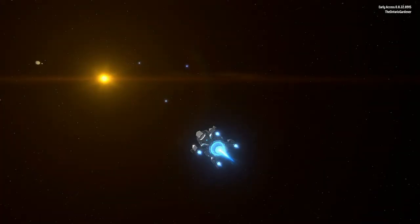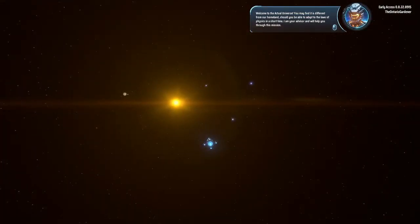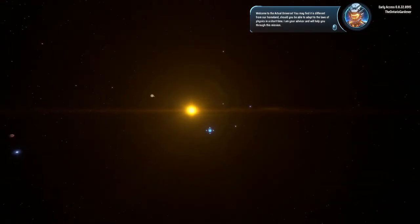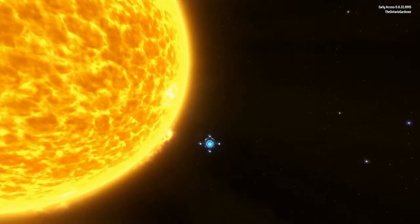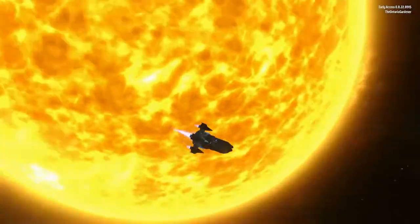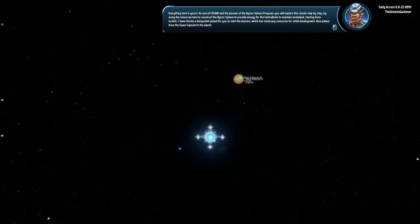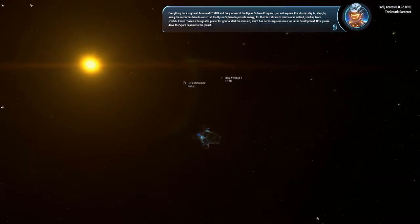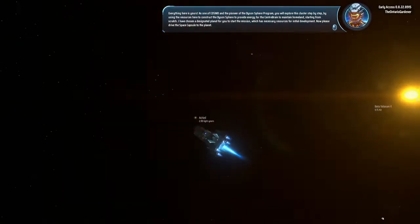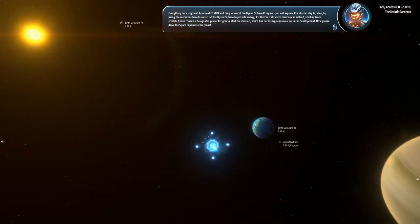We get to watch the intro. As one of Cosmo and the pioneer of the Dyson Sphere Program, you will explore this cluster step by step, using resources here to construct the Dyson Sphere to provide energy for the center brain to maintain homeland — starting from scratch. A designated planet has been chosen for you with the necessary resources for initial development.